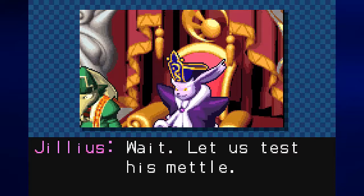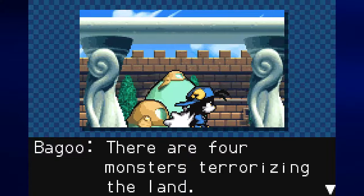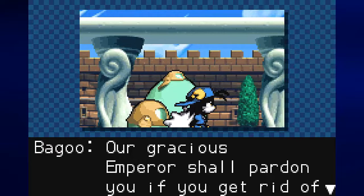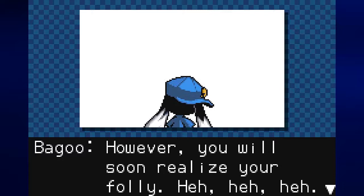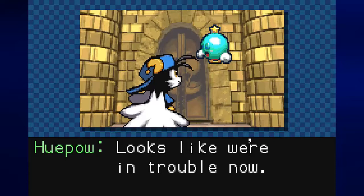The emperor declares Klonoa insolent and threatens punishment. A minister intervenes: 'Let us test his mettle. There are four monsters terrorizing the land — our gracious emperor shall pardon you if you get rid of them all. However, you will soon realize your folly.' Klonoa wonders: 'Looks like we're in trouble now. Where is this place?'